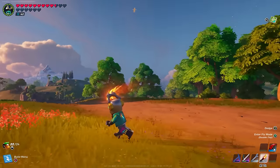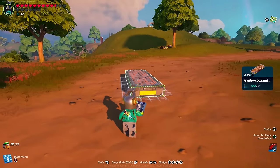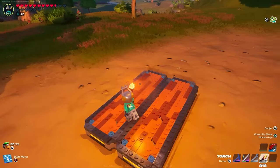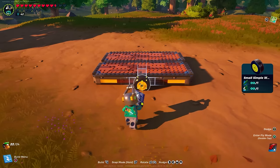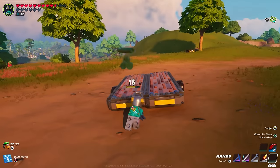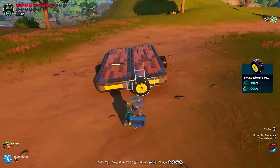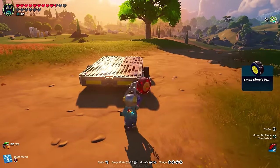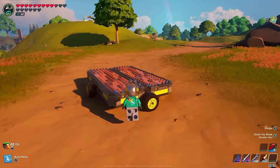First up, you're going to want to find yourself a nice piece of flat land like this so your dynamic foundations don't go flying around everywhere. We're going to get the brand new medium dynamic foundation and place one here, one next to it, so you have a nice platform. This is honestly optional, but you can add bumper tires to the outside — one on that side, one on this side, and then one in the front and one to the back.